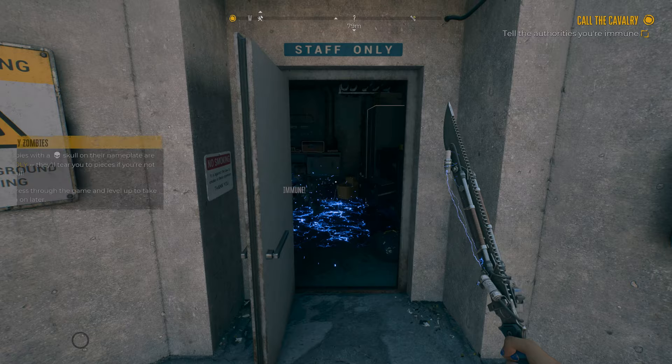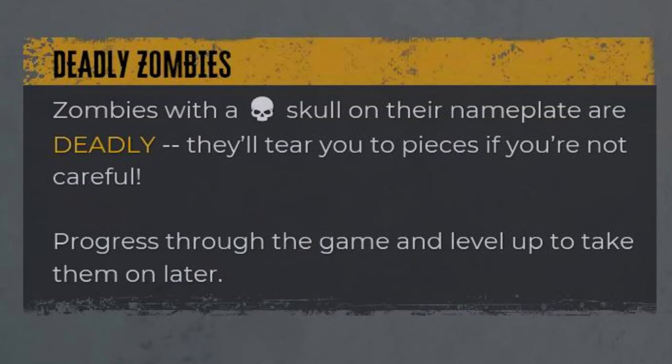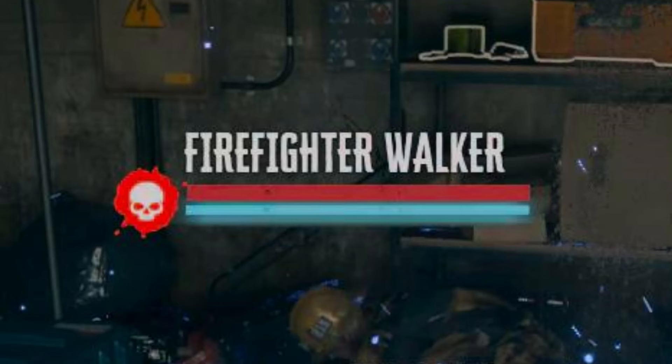Looks like I found one of those fuse doors. Let's open this bad boy up and get the loot inside. Zombies with a skull on the nameplate are deadly - they'll tear you to pieces if you're not careful. Progress through the game and level up to take them on later.